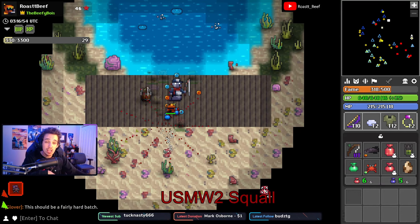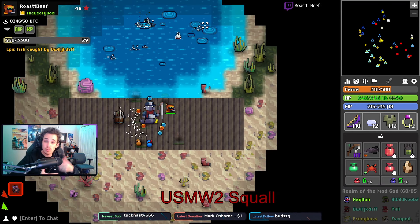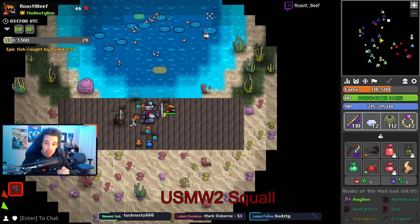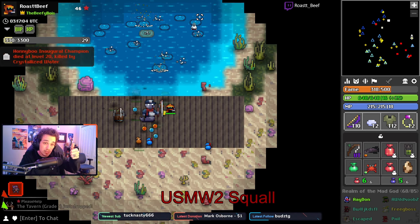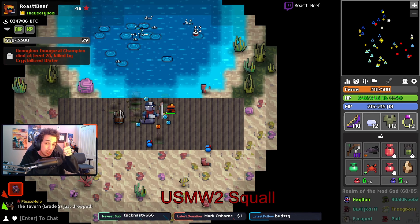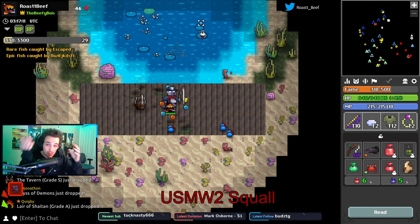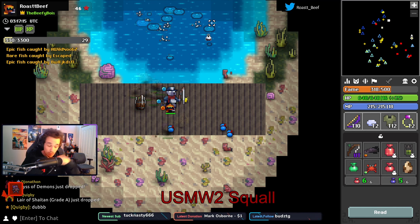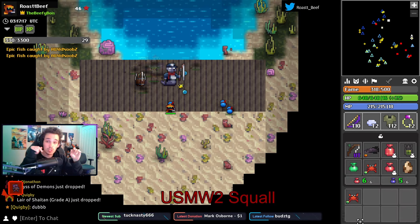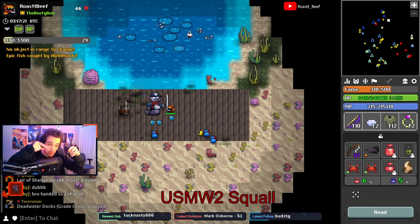Once you've found the fishing pond, you can talk to the fisherman there to get a little text document of how to play. Here's a verbal summary: you're going to want to pick up a fishing rod item from a barrel and consume it like a potion to get a bobber summon that will spawn at your feet. You can control this bobber like you would control your summoner's summons - for me that is holding the mouse button to tell it where to go. If you don't know what that keybind is, it's under settings, controls, general, and it's the fourth option down.